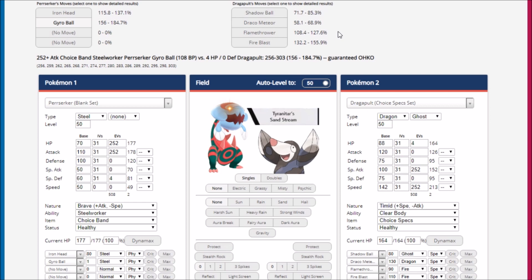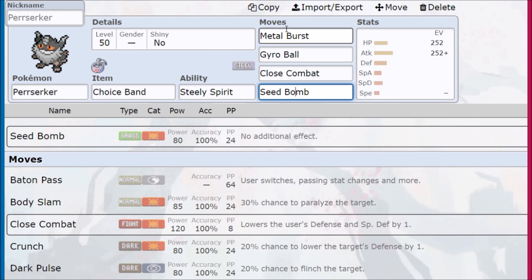That brings up: if you Dynamax Perrserker, you still have Steely Spirit but you lose your Choice Band. Steely Spirit kind of makes up for that. We have a lot of damage with our max move getting STAB and still being able to one-hit KO opponents. But it creates really weird interactions — if you Dynamax Perrserker you're either a three-hit KO Pokémon, so you can score two KOs while in Dynamax, but again it costs you your item and creates a lot of weird interactions.